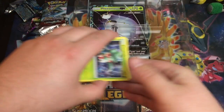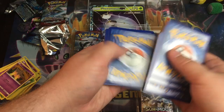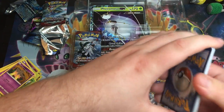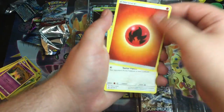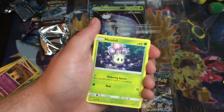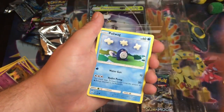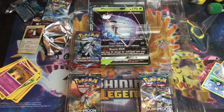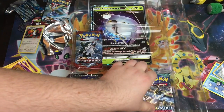There's a code. Let's do four from the back. Fire Energy, Spinda, Lilly, Herdier, Komantis, Murkrow, Skarmory, Poliwag, Sandygast, Energy Retrieval, and a Toucannon. Alright, how many packs have I opened? Five. Five dud packs. That's amazing. I'm actually not surprised though.